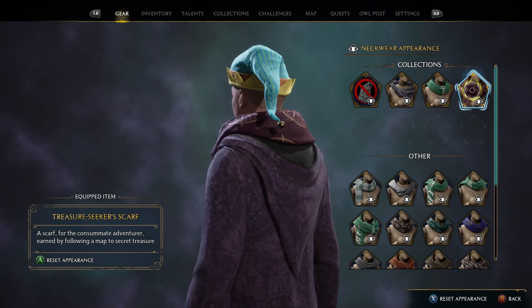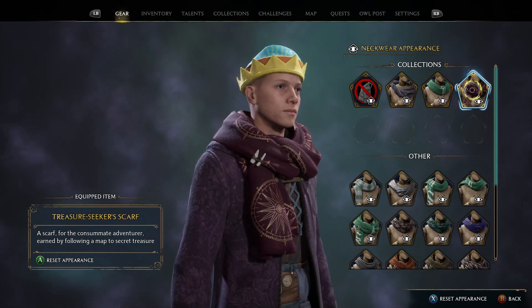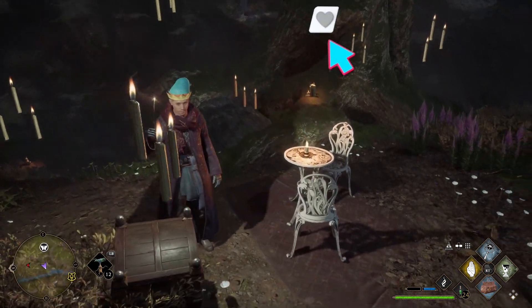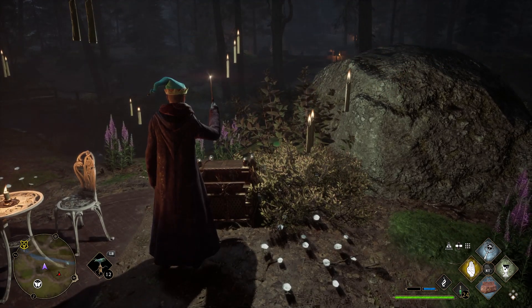If you want to take a look at the gear, I'll show you what the scarf looks like. Pop on the scarf — it's in your cosmetics under collections. Here it is, quite a nice looking scarf. It goes pretty well with my purple robe so I might have to wear this for a bit. Hopefully this video helped you out with this quest. If it did, don't forget to drop a like and subscribe. Stay safe everyone, and peace out!